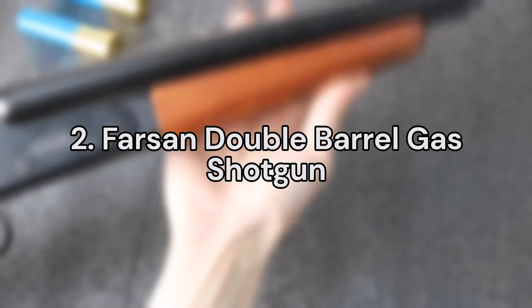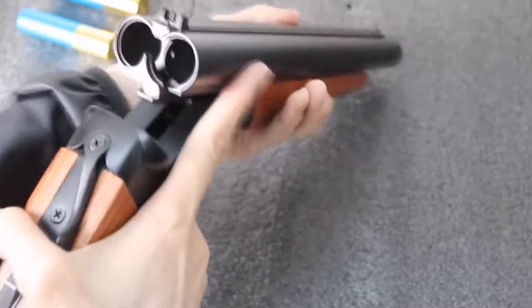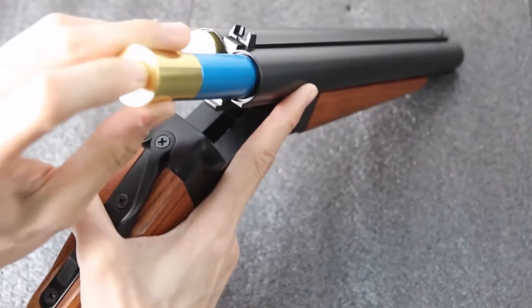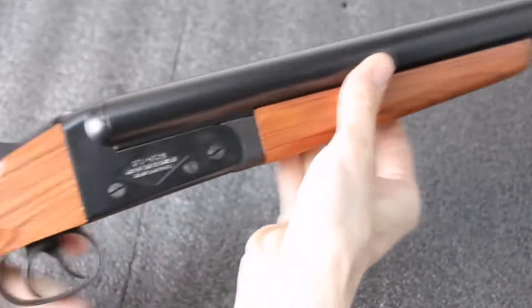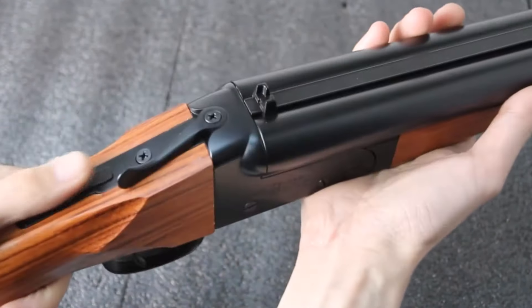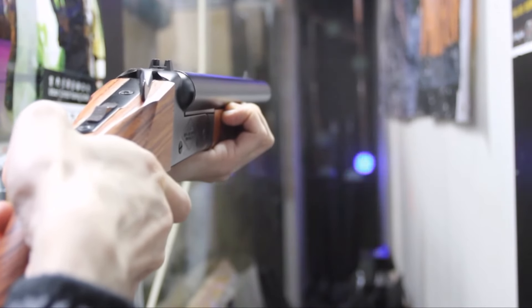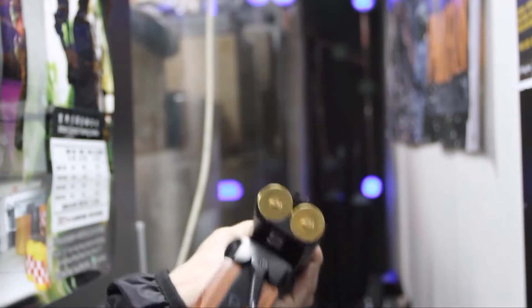Number 2. The Farsan Double Barrel Gas Shotgun. The Farsan Real Wood Double Barrel Shotgun is an awesome classic-style shotgun. As its name would suggest, the furniture is real wood, making it an excellent wall hanger. This gas airsoft shotgun has a realistic functioning break-open action that is shell-loaded and can be fired individually for each barrel with independent triggers. Each included shell features a 5-round BB capacity, though there are third-party shells with more.